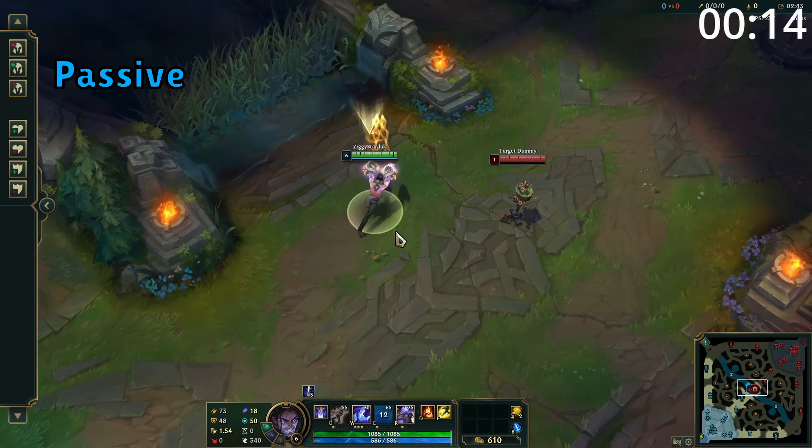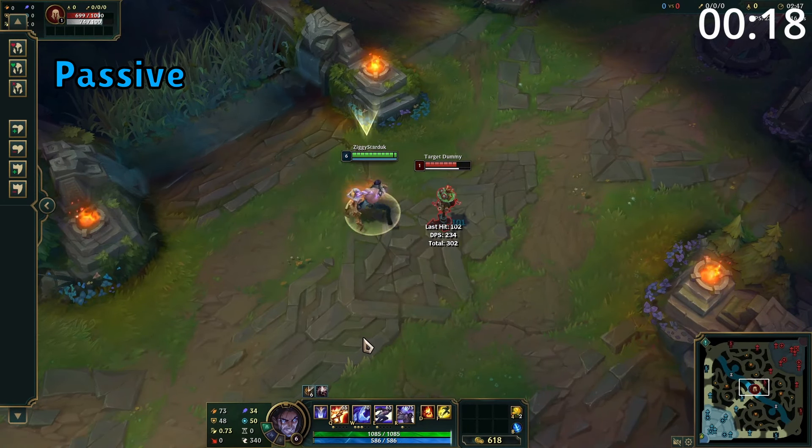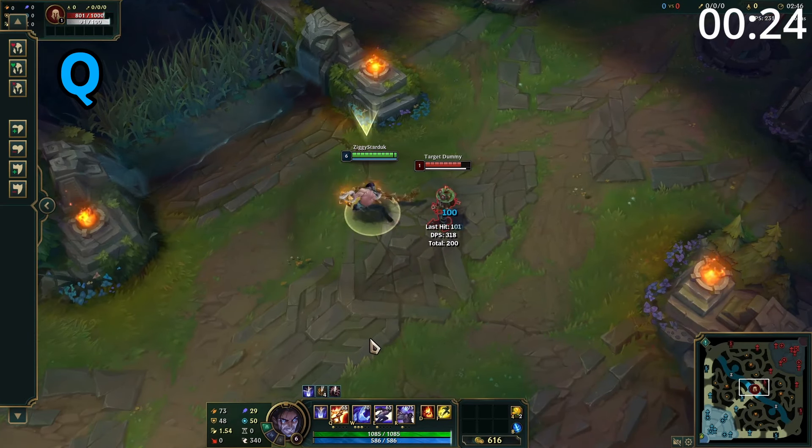Silas' passive is: after using an ability, he gains a charge, which makes his next basic attack deal additional damage in a circle around him. He can store up to three of these at a time, and while he has at least one charge, he gains a massive amount of attack speed, which means these enhanced attacks come out incredibly fast.